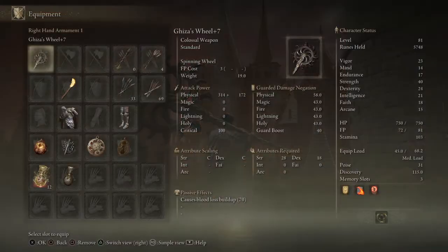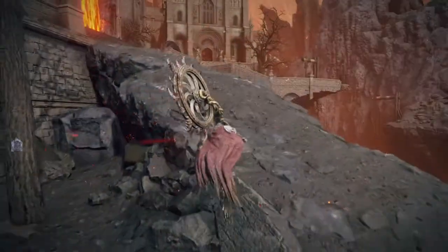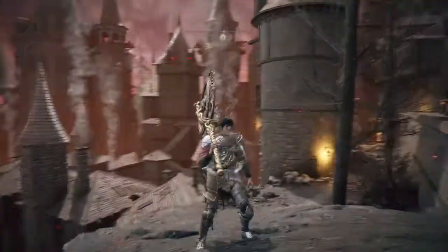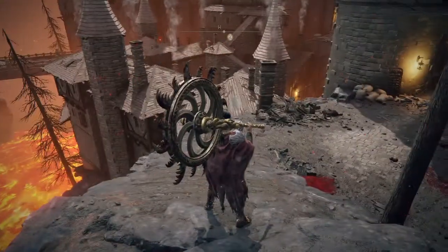Giza's Wheel. This weapon, if you've played Bloodborne, is clearly an homage to the Whirligig Saw, the DLC weapon. That's one of my favorites. And I am thrilled to see this in the game, holy shit.